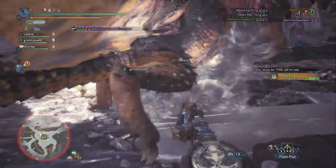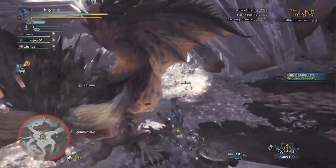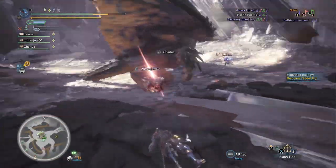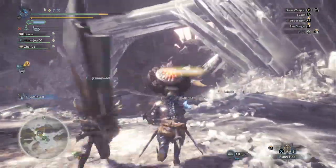Blast damage is the only status ailment that doesn't degrade while the monster is moving around. Something like Poison — you have to build it up, and when you stop building it up, it actually degrades. Blast doesn't do that. Every time you build it, it continues to build.